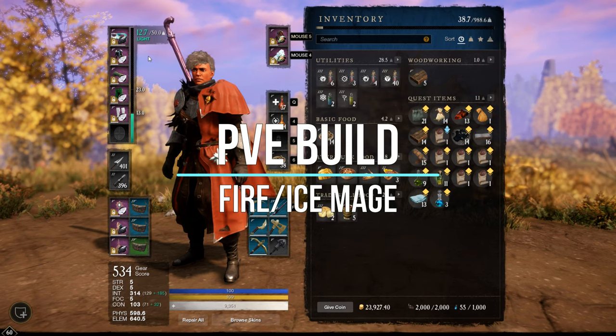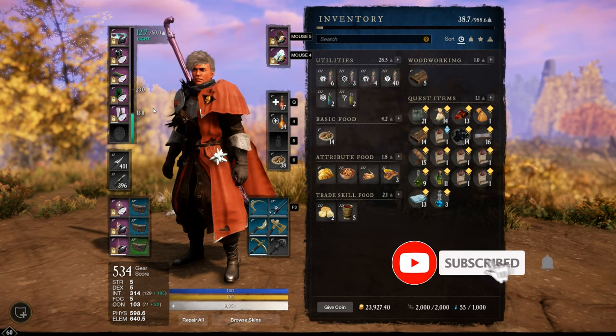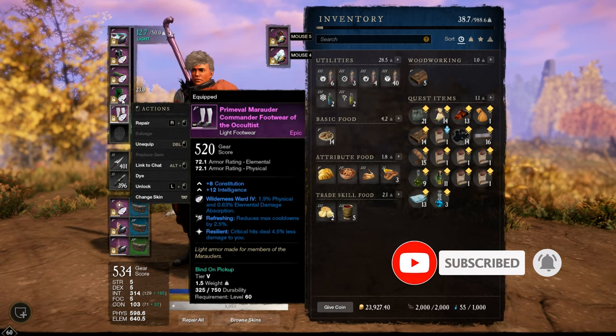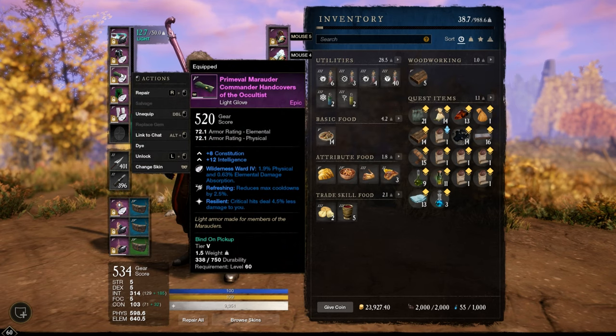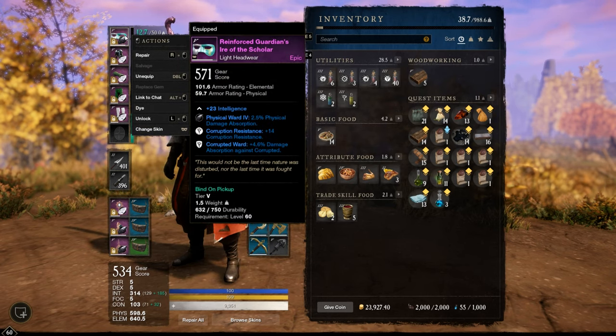Welcome back guys to another PvE build for New World. This time I am on my Fire and Ice Mage. I'm almost using the exact same setup like on my PvP build, with the Commander set, three pieces light armor, one piece medium armor, and on the head just a random light armor piece with Int.